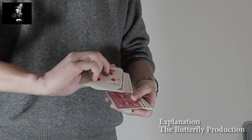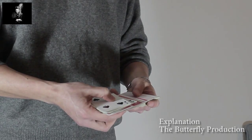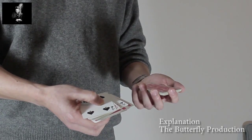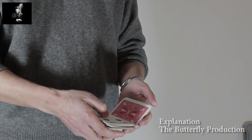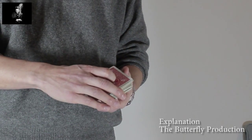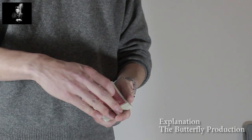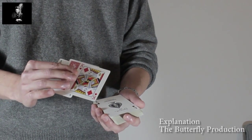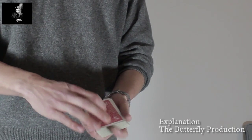Then you turn your right hand palm up. You then have a remainder of 13 cards in your left hand, and this will be flipped on top of the deck. Then you take a break under the top three cards, so you obtain a break between a face-down king and a face-up ace — underneath three cards you have a break.